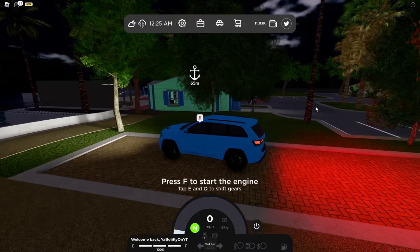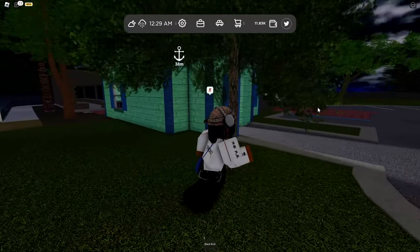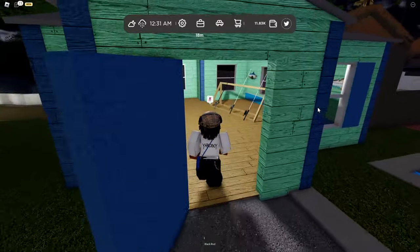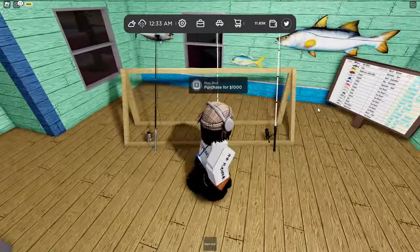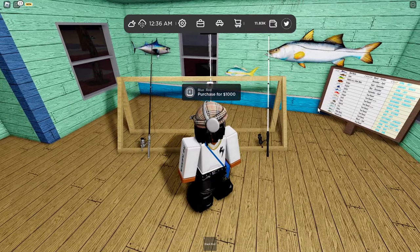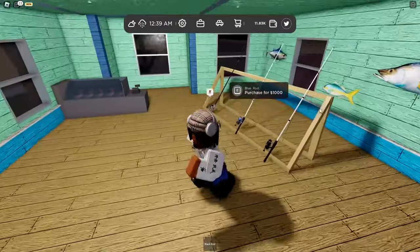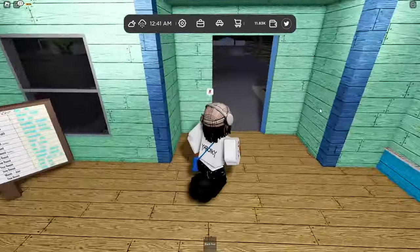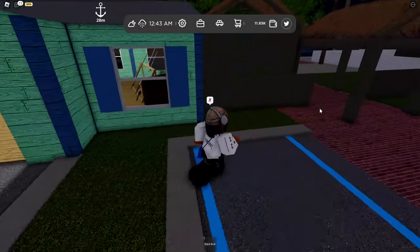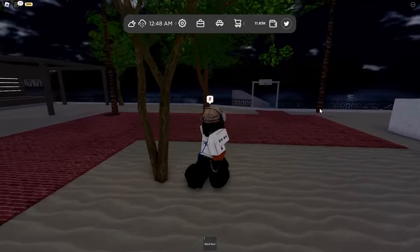We pull up here and stop. You're gonna want to go inside this building and purchase one of these fishing rods. We got the gray, the blue, and the black fishing rods — all the same price. It's up to you. I got the black one just because it was the closest one.